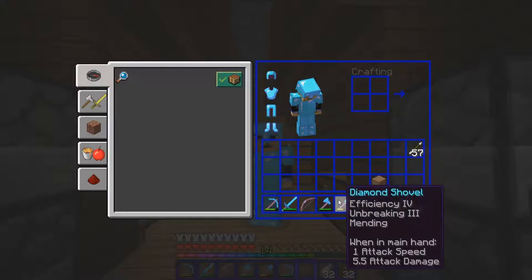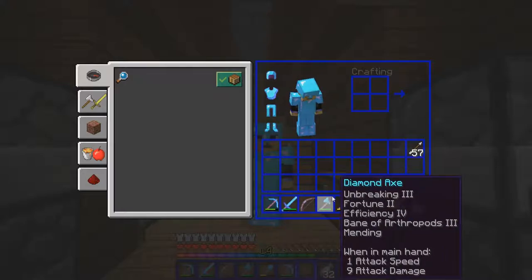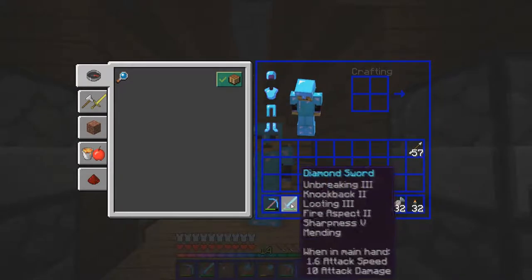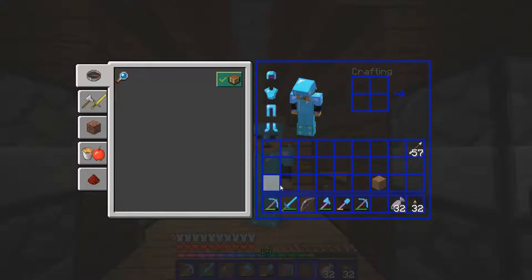Same with the shovel — sometimes you want a Silk Touch shovel so you can get mycelium and grass. I should make another shovel that's Silk Touch. Then the sword: you want Looting 3, Sharpness 5, and Unbreaking on all of these things, because you can go through them really quick. That's basically how I do the gear. The first thing I try to do is get Fortune 3 or Silk Touch — that is the best way to get all the stuff you need for diamonds, mining, and all that.